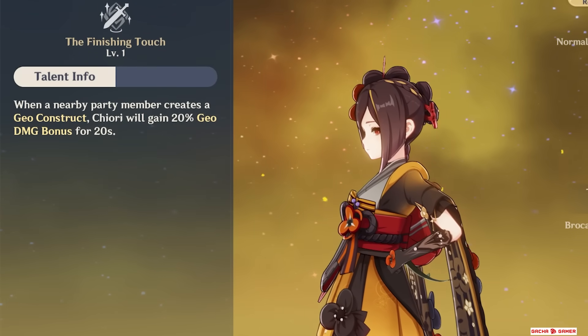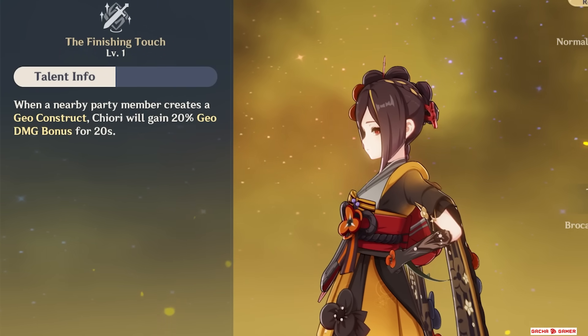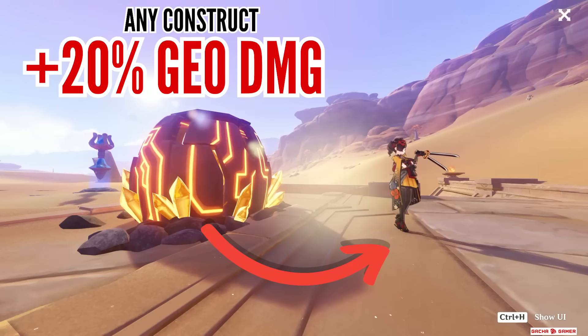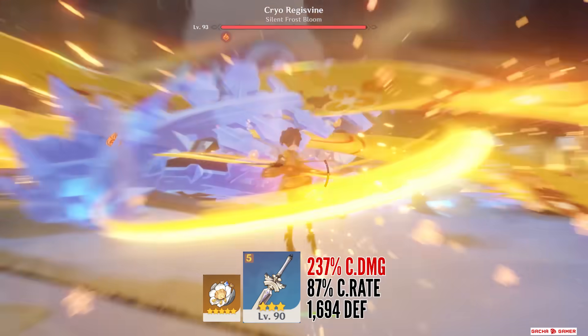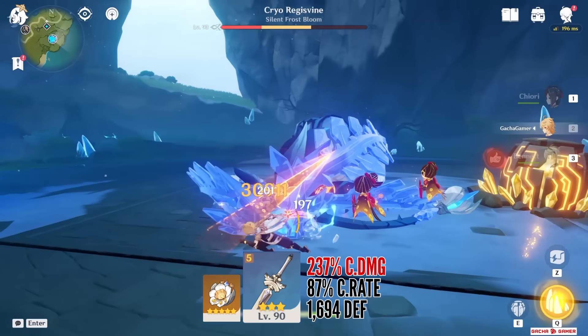Because of her second passive talent, she gains 20% Geo damage buff for 20 seconds when anyone creates a Geo construct, so expect this to be always active on her when playing in Geo teams. That's pretty much her entire rotation — do the burst, then skill and switch out to let her dolls do the rest of the work.